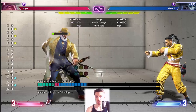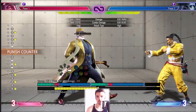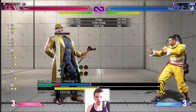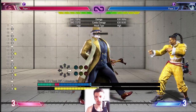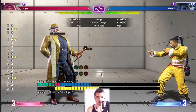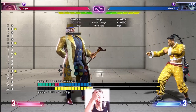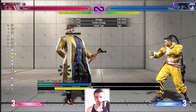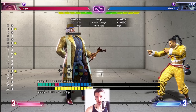Standing medium punch has really good range — you'll probably think it looks like a great normal, and frankly it is his only normal that can really compete with the rest of the cast in terms of range and frame data. The problem is it doesn't cancel into anything, so you only get 840 damage on a punish counter and 700 on a normal hit. It's high risk for very low reward.